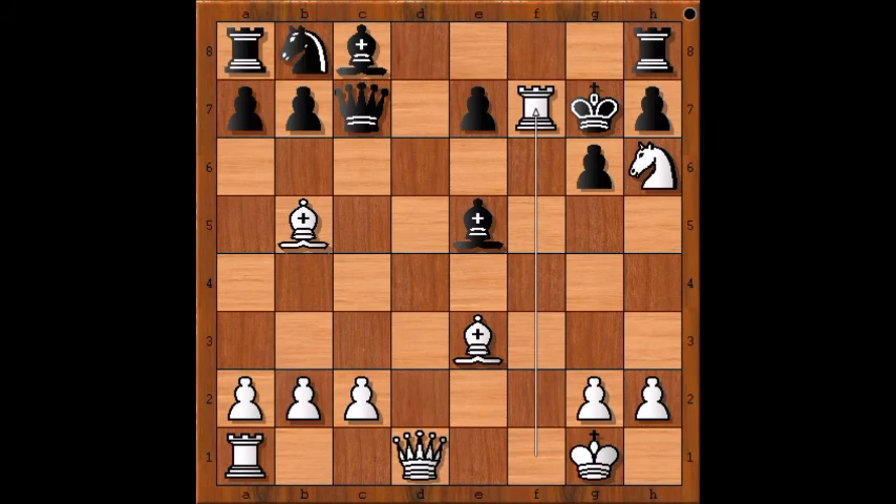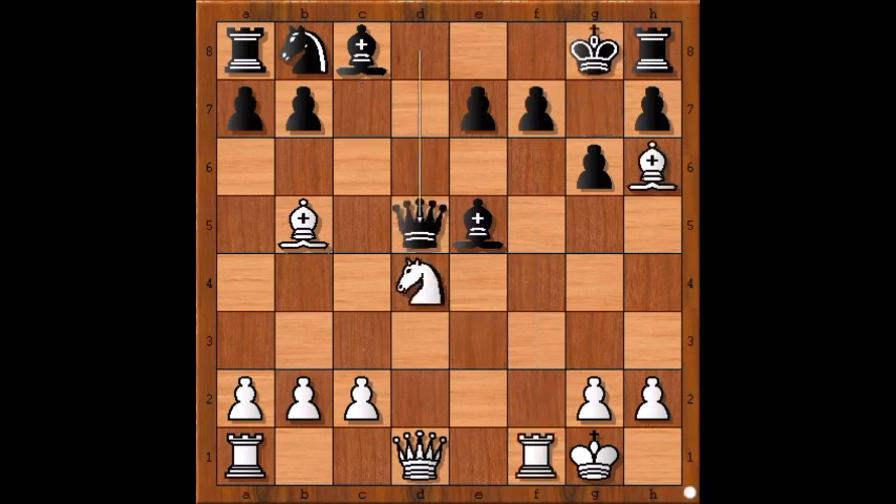What a brilliant attack by Rashid Najmantinov, and all this started at move 13. Knight to f5 was played from that position. I hope you enjoyed watching this video. I wish you good luck with your chess. Bye for now.